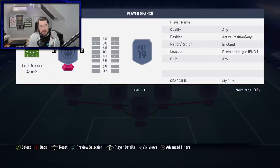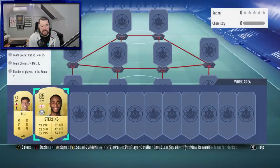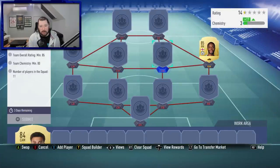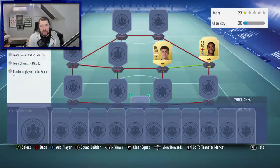Let's see if I've got any untradable items. Otherwise I'm going to have to use some big cards. I've got Sterling there — happy days. So Sterling and Dele Alli can go into the midfield for our two England players. We only need 80 chemistry, so we don't even really have to heavily focus on Premier League.